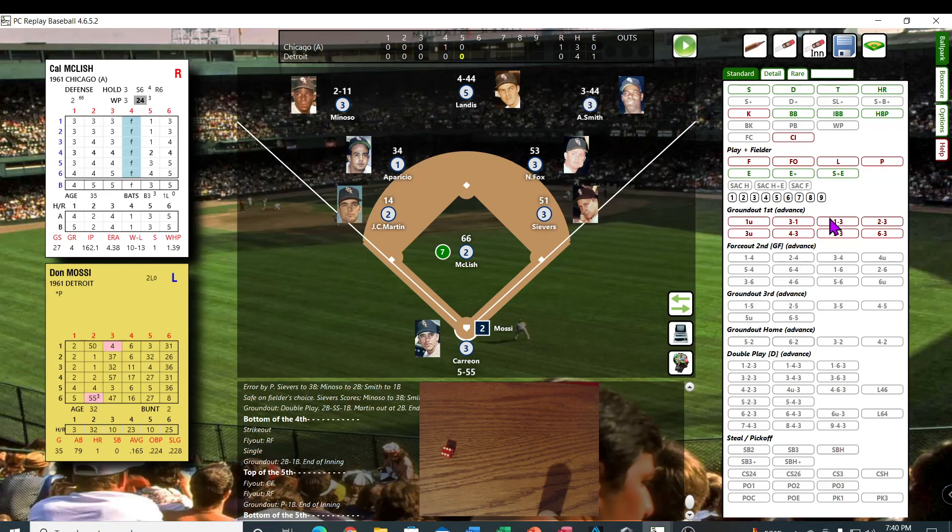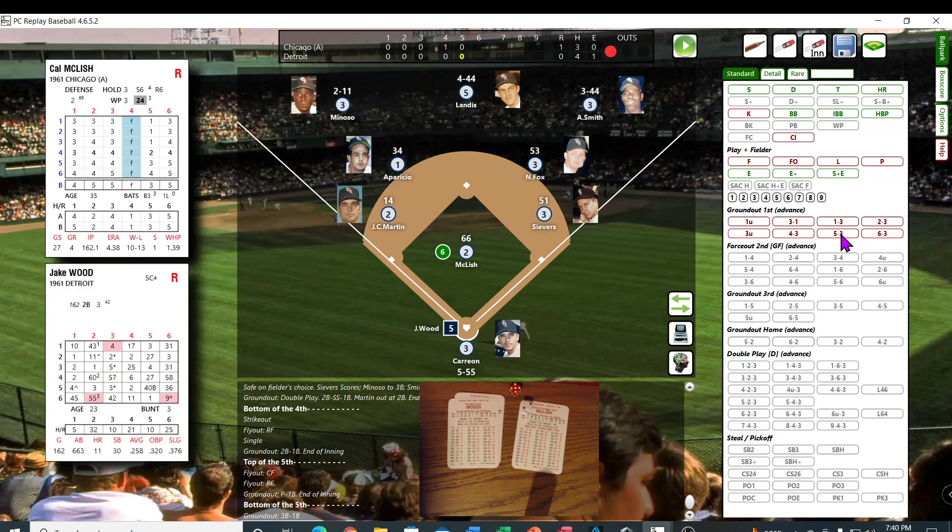Bottom of the fifth. Mosse — the pitcher is getting down there in his numbers too. If he gets him out, he's got about nine or two left in him. Mosse — 52 for the pitcher, 27 — he is not a K — out 5-3. Ground ball to JC Martin, over to Seavers for the out.